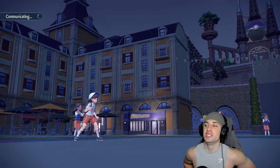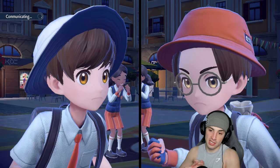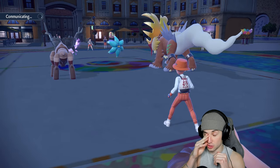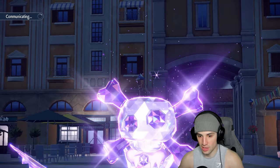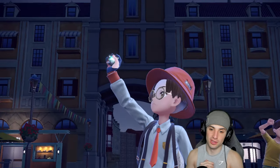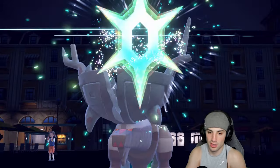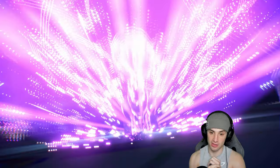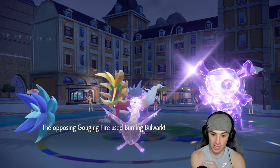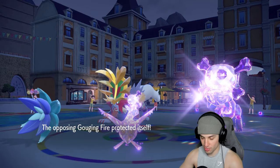Gouging Fire might outspeed due to Booster Energy, but we'll see. I brought Glimora for a reason. They still have a Tera available — a little scary. But let's do it, Glimora, let's do it! The Terra on Latias came in clutch. I was upset they doubled down to KO Scizor earlier, but Ting-Lu is going straight Poison Tera — we love that, perfect for our Meteor Beam.